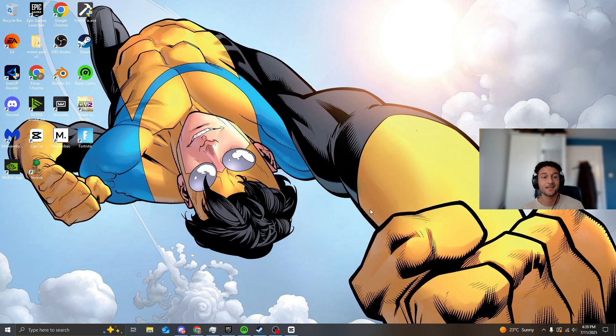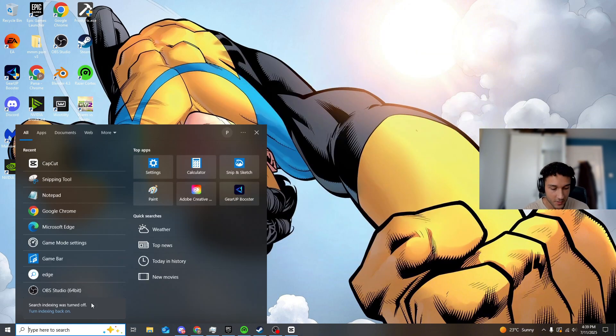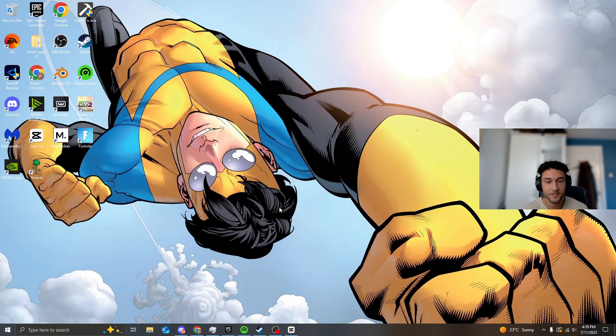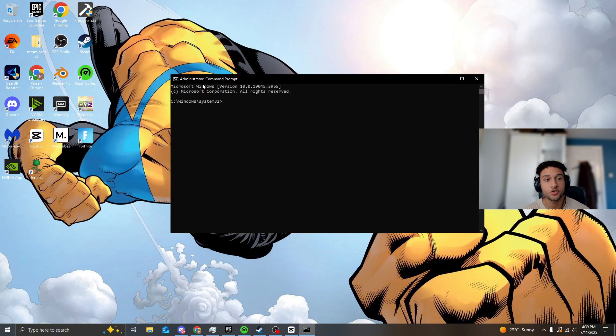Moving on to our second tweak: head over to the search bar and search Command Prompt. Make sure you run it as administrator and press Yes. Make sure it says Administrator in the top left — if it doesn't, it's not going to work.